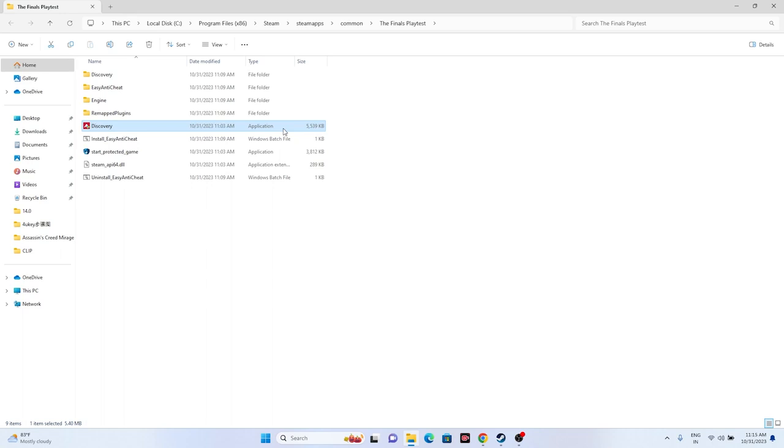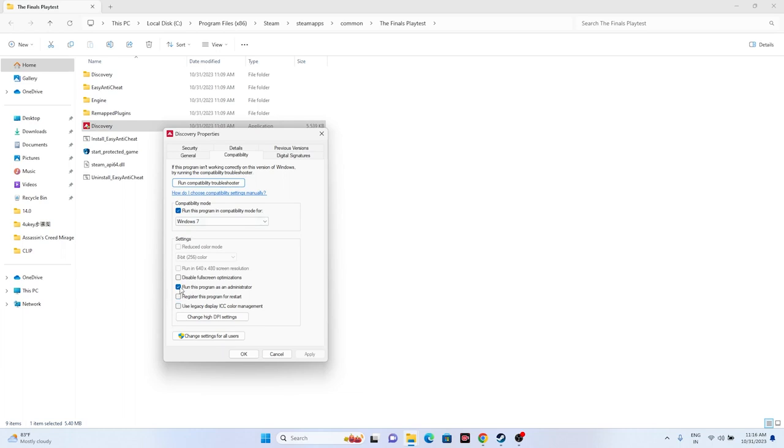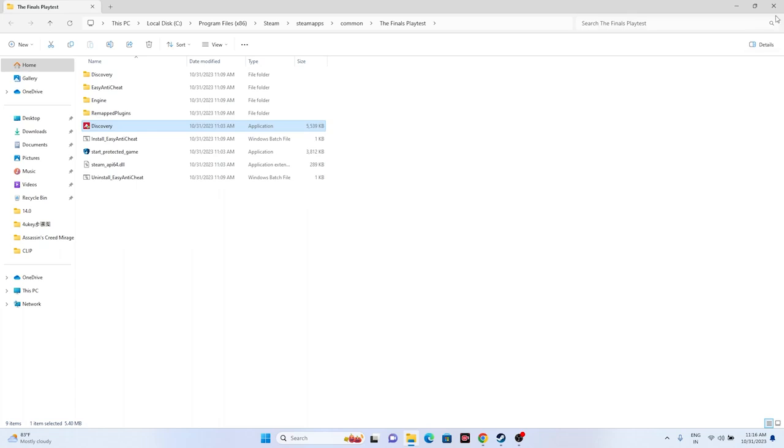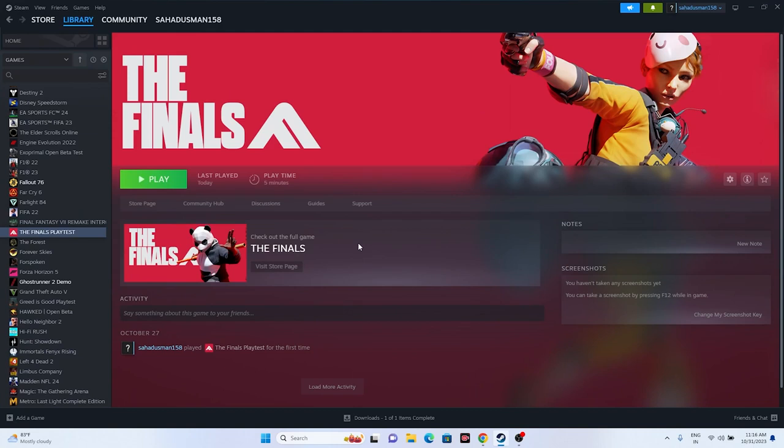You can also try running the game as administrator. Right-click the game executable, go to Show More Options, then Properties, then Compatibility, and make sure you check 'Run this program as an administrator.' Also run the game in compatibility mode — try Windows 8 or Windows 7, apply and click OK. In most cases, compatibility mode set to Windows 7 will work.